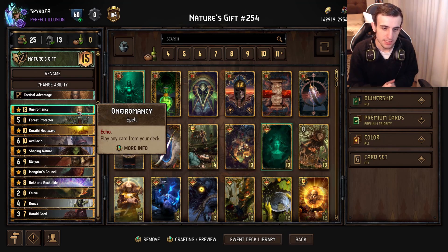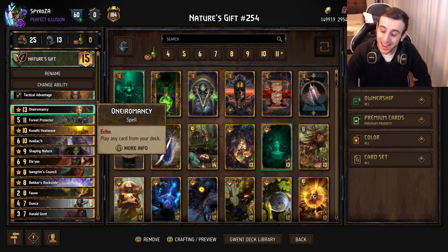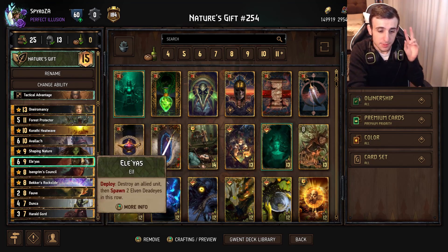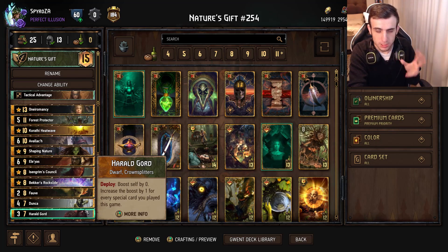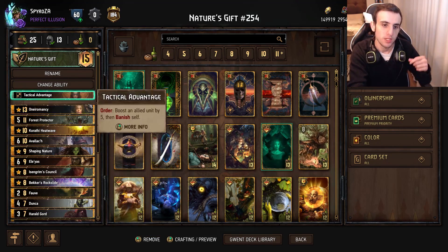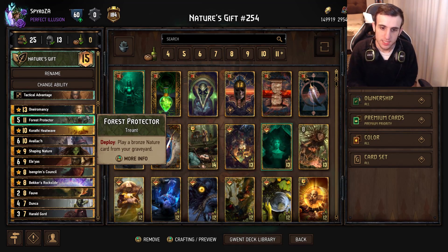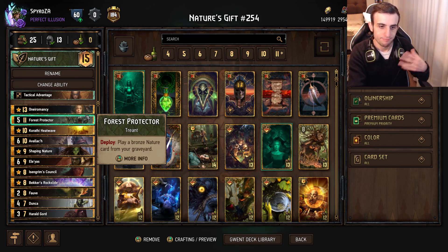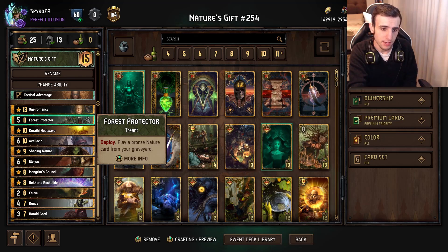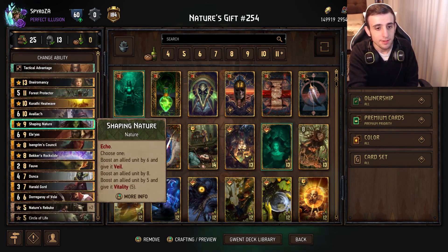Then we have Neuromancy - an Echo card that plays any card from your deck. It's quite valuable because it can give potentially two spell or two special triggers onto Gord, making Gord plus two. Then we have Frost - play a bronze nature card from your graveyard. Very flexible, very strong - probably the strongest card in this deck, actually very, very valuable.